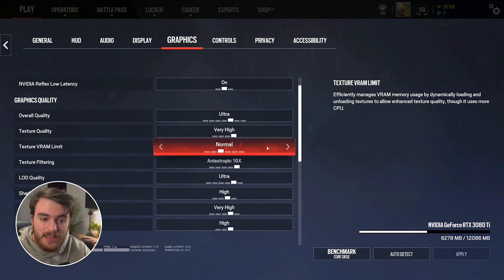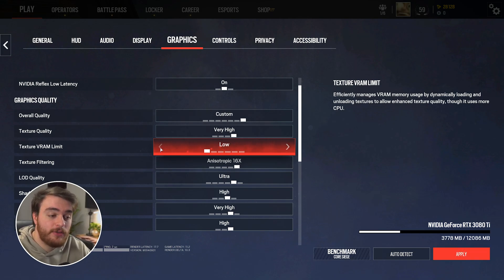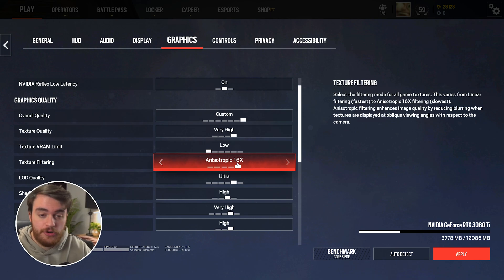Texture VRAM limit limits dynamic loading while you're playing the game. I'd recommend dropping this all the way down to the lowest option, just for the fewest hitches and stutters — especially important if you're on a much slower hard drive or SSD. Texture filtering shouldn't really matter too much on most systems, but you can lower this if you wish. I don't see any difference performance-wise, but there should at least hypothetically be an improvement in how textures look.